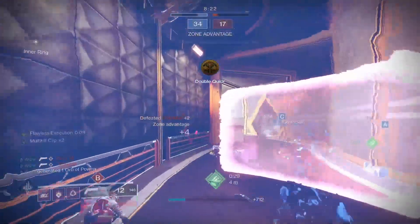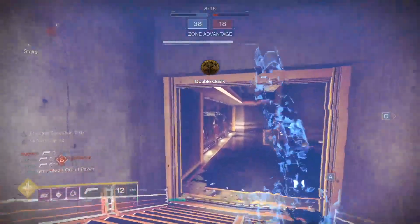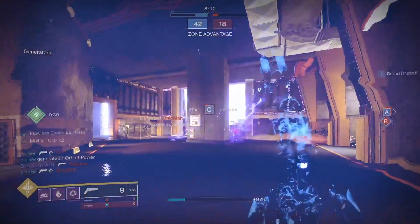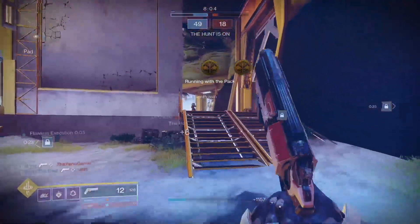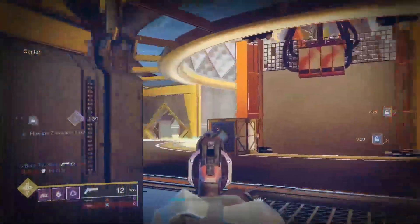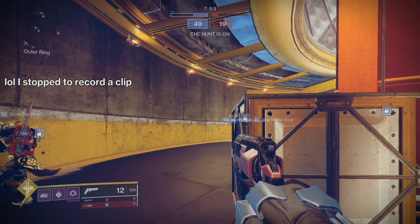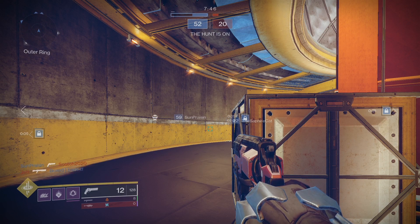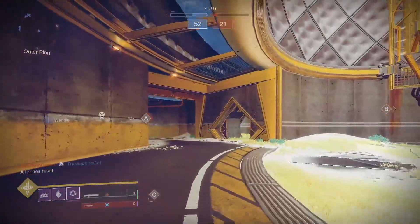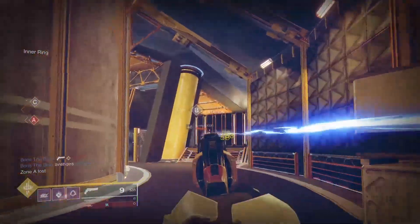Six Coyote is the exotic that gives your shortest cooldown the most uptime, and Surplus acknowledges both your dodges as individual cooldowns, which is amazing. You're not only getting an ability with high uptime and low cooldown, but a high-impact ability. The hunter dodge is extremely powerful for evasiveness - breaking aim assist, breaking bullet magnetism, stopping tracking from supers and other abilities. The utility tied to hunter dodge and its interactions is really incredible.